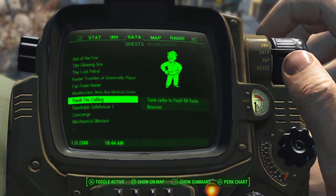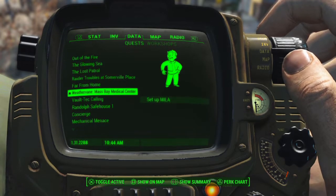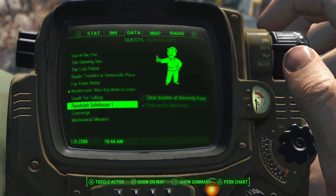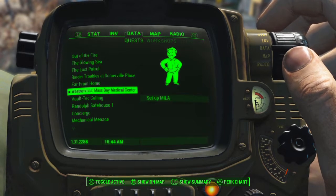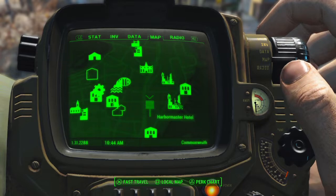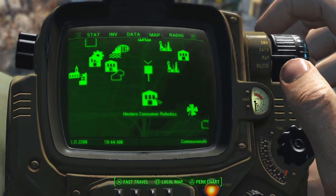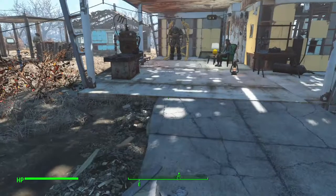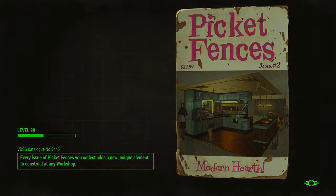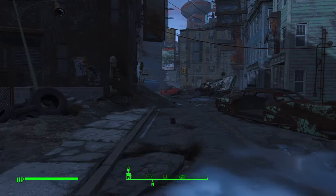Let's go do the MILA quest first, which will take us back to the Railroad and we can see what else they've got going on. Then right after that we'll do University Point. We want to go right under the bridge - I think I know where that's at.